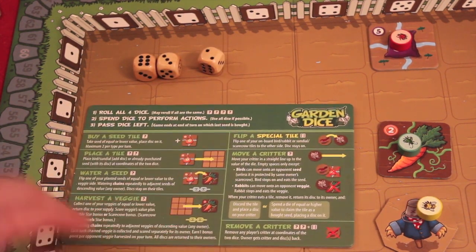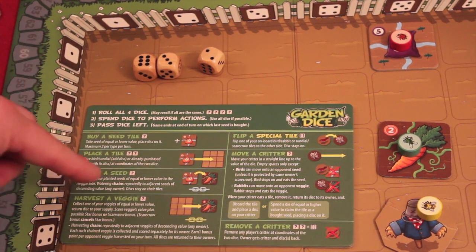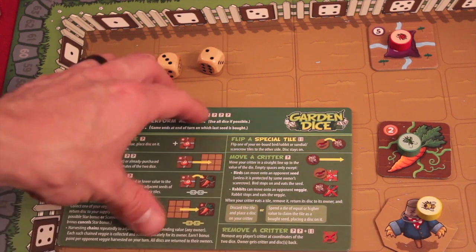So in summary, the actions you can take are: buy a seed tile, place a seed tile, water a seed, harvest a vegetable. You can flip special tiles with sixes, move critters, have critters eat things, and remove other players' critters. That's pretty much everything you can do on your turn.